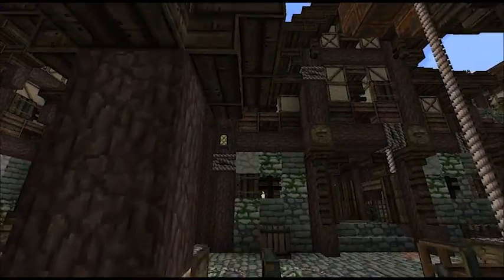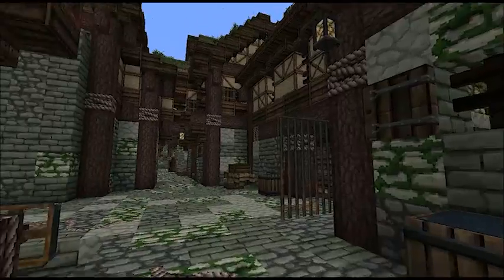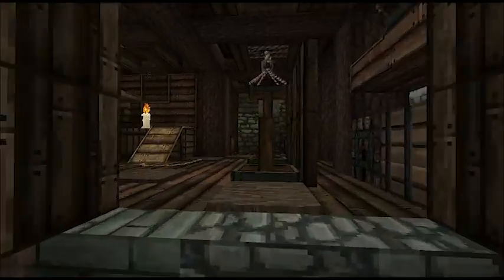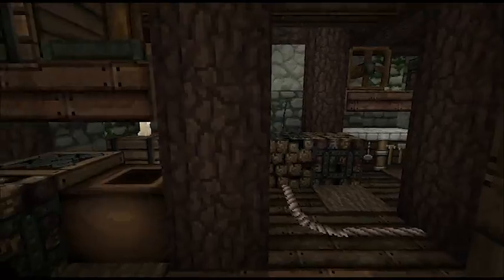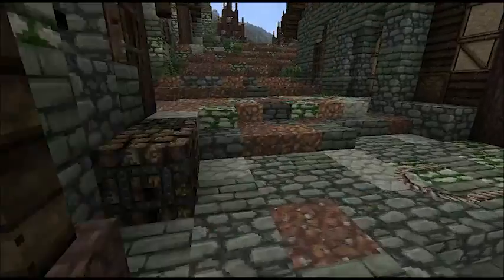Let's hop on this ladder and get onto the docks. We're going to make our way up to the keep. Let's take a look at some houses. This looks like a cartwright — yeah, it looks like a cart on its side with its wheels getting repaired.